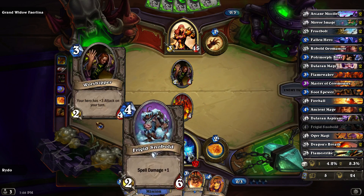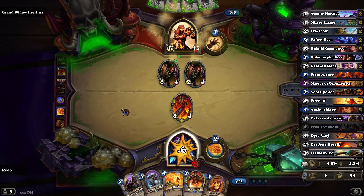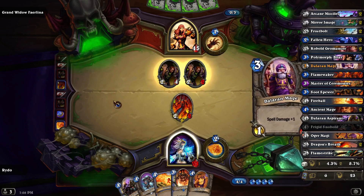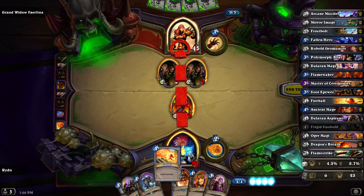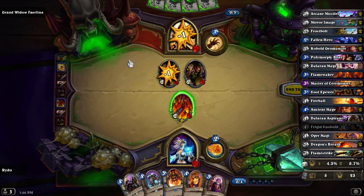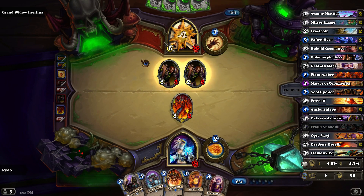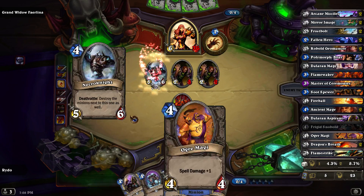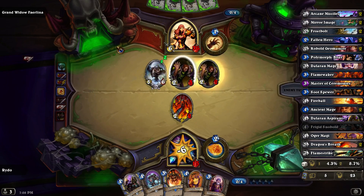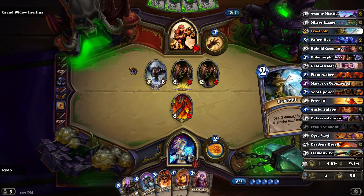The next thing we want to do I believe is split this damage — six damage to the face, two to him. There we go. If we could keep that kind of pressure up, that would be something. But now I don't see how we could, not with this one.